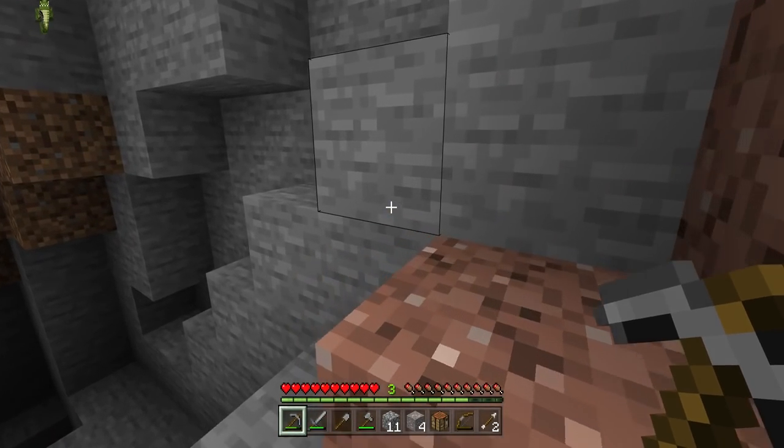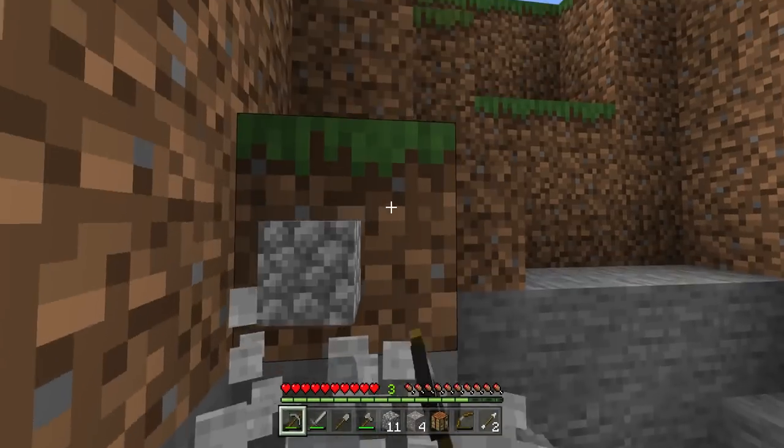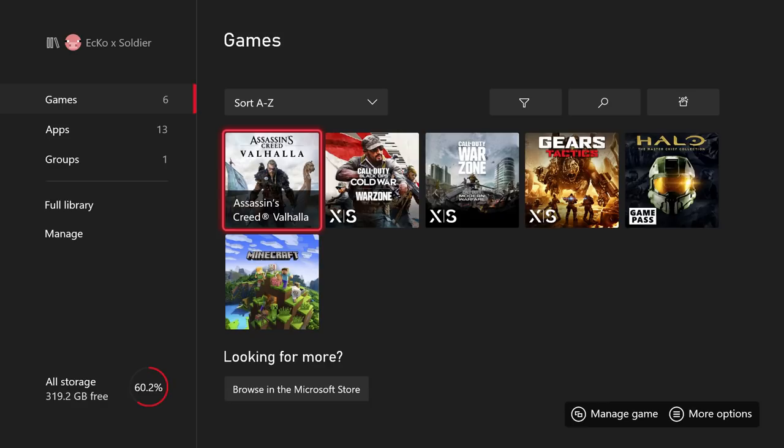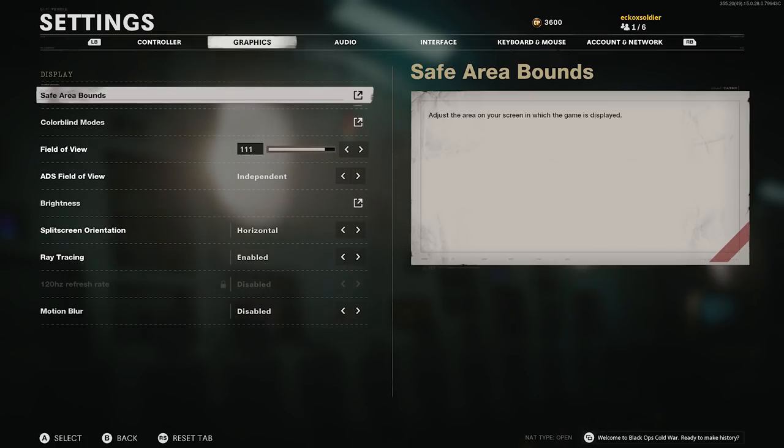Let's jump into some real-time Xbox Series X gameplay. On my Xbox Series X I have a bunch of games installed — the latest Assassin's Creed, Call of Duty Cold War, Warzone, Gears, Halo, and Minecraft. The ones with an X/S label are enhanced for Xbox Series X. Ray tracing is already available in Call of Duty Cold War, and I'll show you that setting before jumping into Minecraft gameplay.